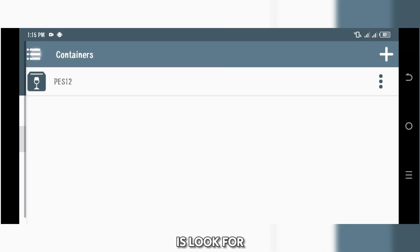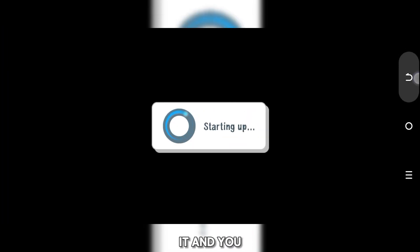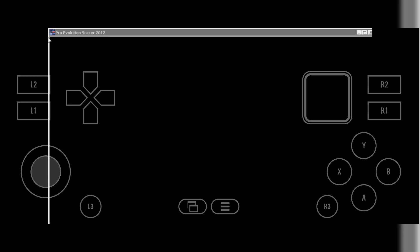Now all you have to do is look for the shortcut — look for the shortcut and you'll see the game. Tap on the shortcut to launch it. Then go to Options, then Input Controls, and put it on Virtual Gamepad so the gamepad shows on screen. Now the game will actually start playing — here we go.